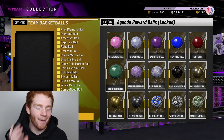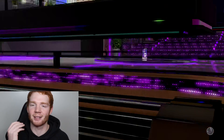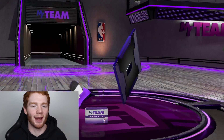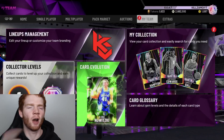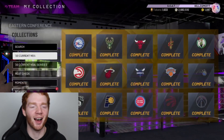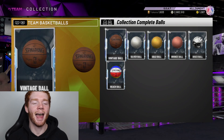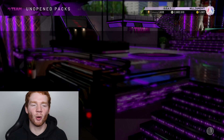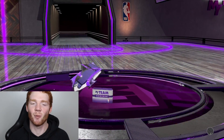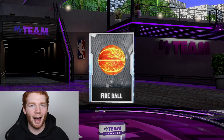Now we go to Rewards, then Basketballs, and we can lock in all the balls to get the disco ball first. Let's lock it in — I've been waiting for this day! In our unopened packs we've got the disco ball reward — let's flip it open. There it is: the disco ball! Fun fact, we're also one card away from going back up to the GOAT collector level. Now we go back to Rewards and lock in the final set to get the fireball. We now have fireball reward — let's open it up. There's the fireball! We have zero cards away, and we finally did it.